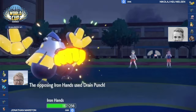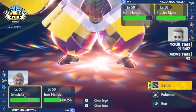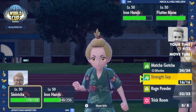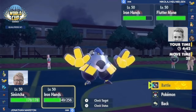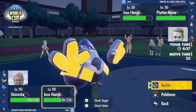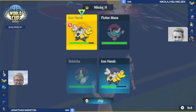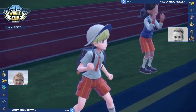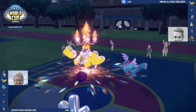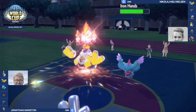Jonathan's Iron Hands goes for Heavy Slam to knock out a strong offensive option, but Fluttermane goes into Protect. Nicolaj's Iron Hands slowly regains health — now back to where it started before its teammate healed it. Fluttermane is quite low. It could go for a fairy move, but Sinistra redirects that. Should it focus Shadow Ball on Sinistra for a potential KO, or is Iron Hands the bigger threat with Heavy Slam potentially killing Fluttermane? Sinistra actually survives the hit with quite a lot of health.